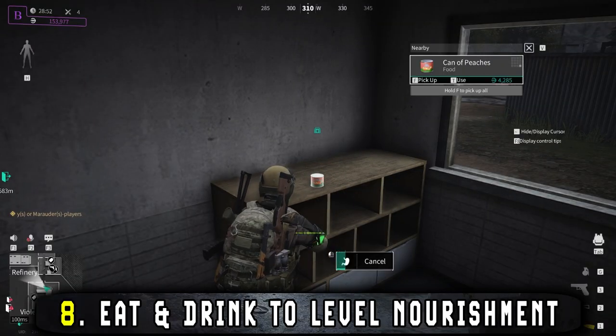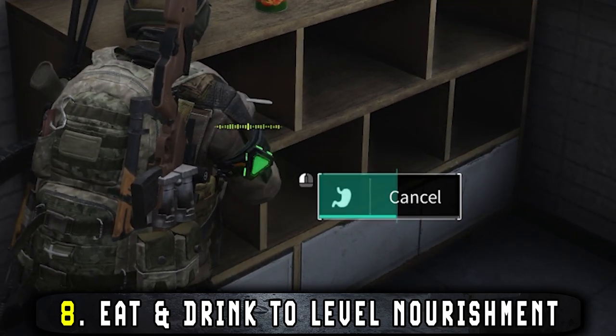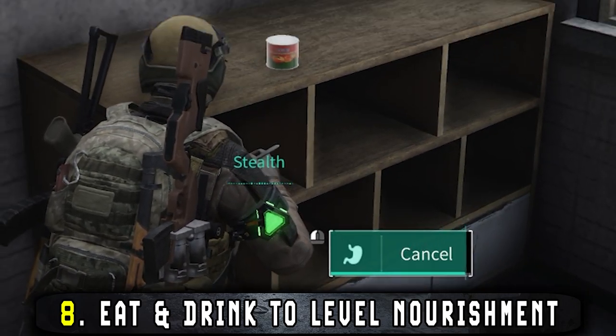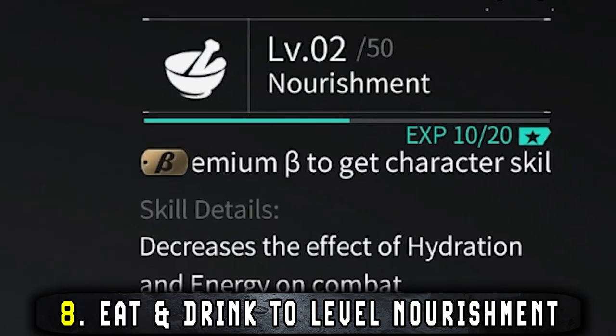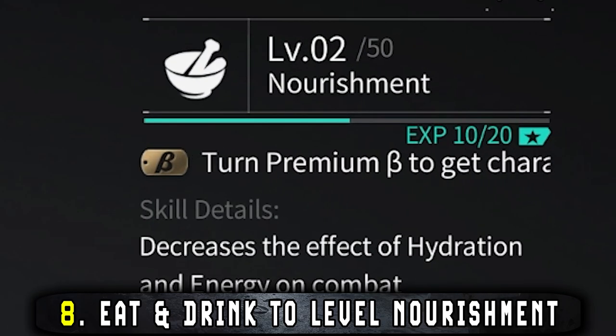Also try and drink and eat leftover foods and drinks that you find during your raids. This will help level up your nourishment skill, which in return makes you lose less hydration and energy the higher your level goes. This will help you out in the long run.